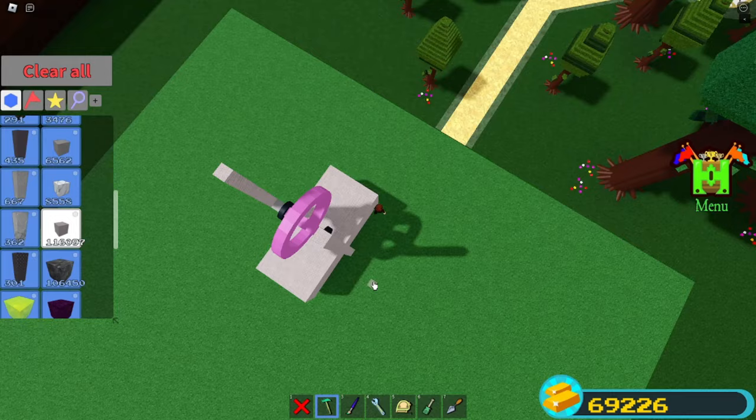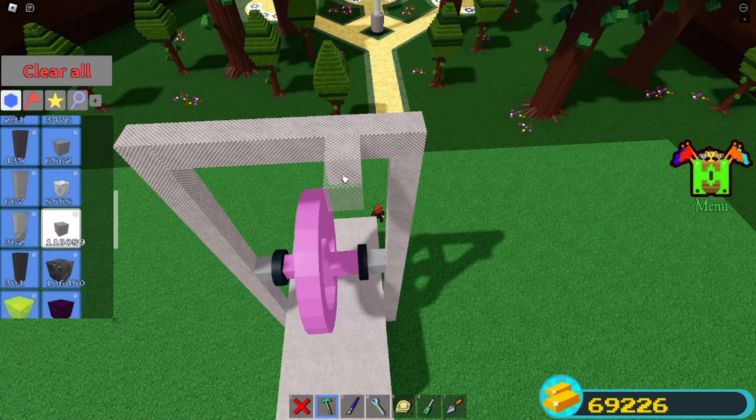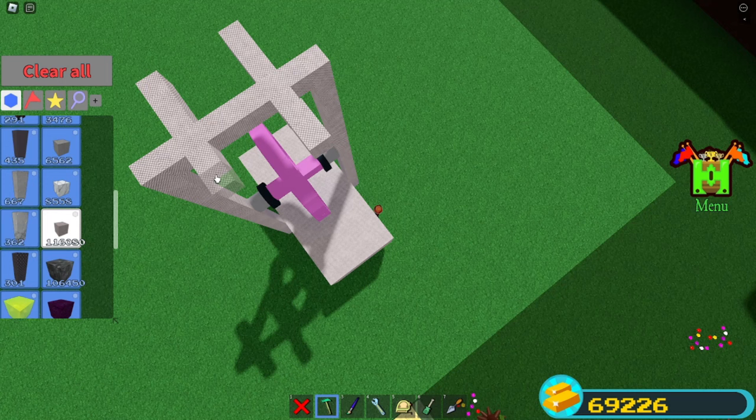Up here we're going to make the base — the part where you will sit. Go like this, scale it like that, then in the center go one, two, three and two, three. Then on this end do the same — one, two, three — and over here one, two, three.